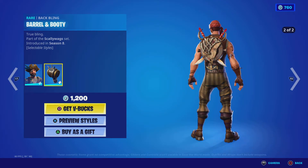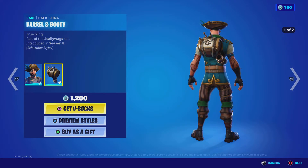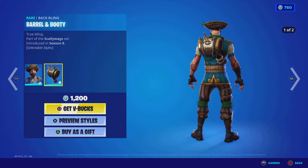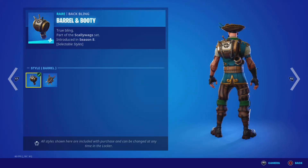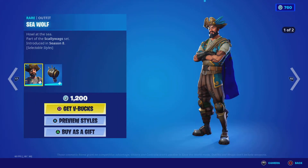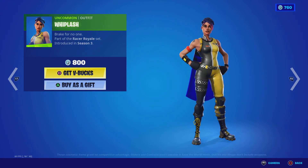Okay, his back bling has two styles — why, Epic? Why would you name a back bling this? Okay, two styles: Barrel and Anchor Map. Good, now that we're all the way through with that back bling.